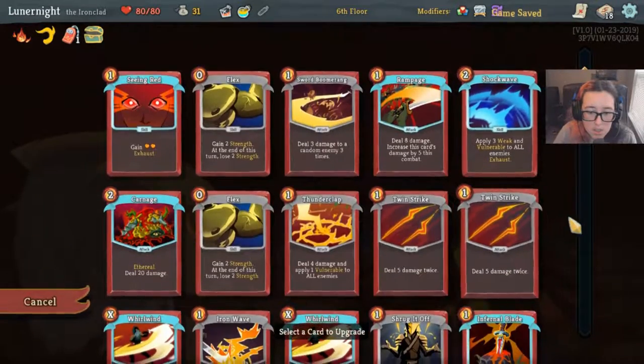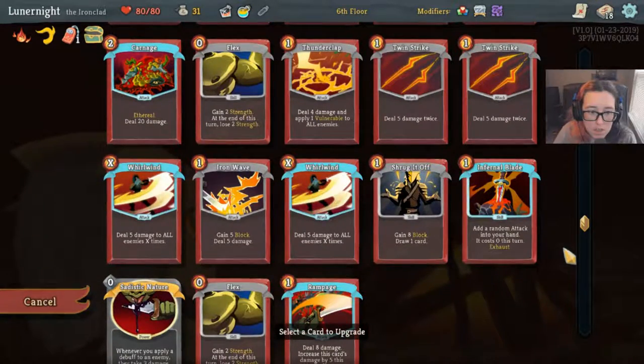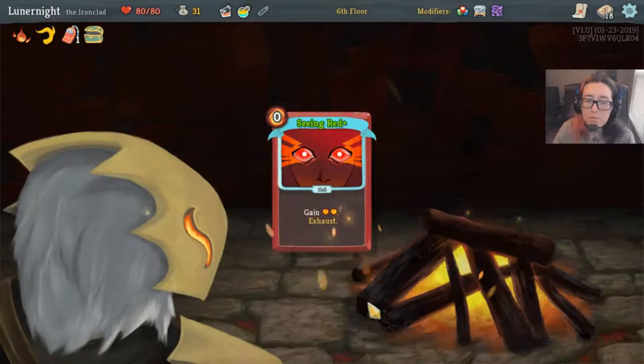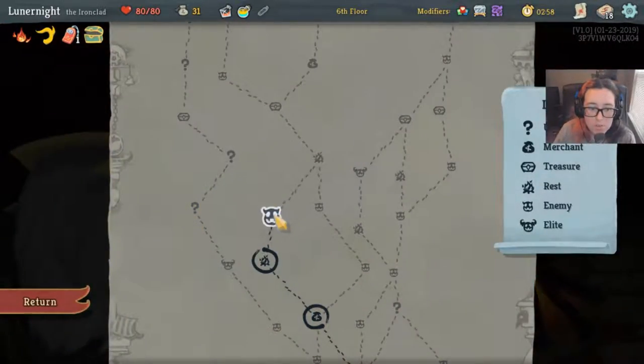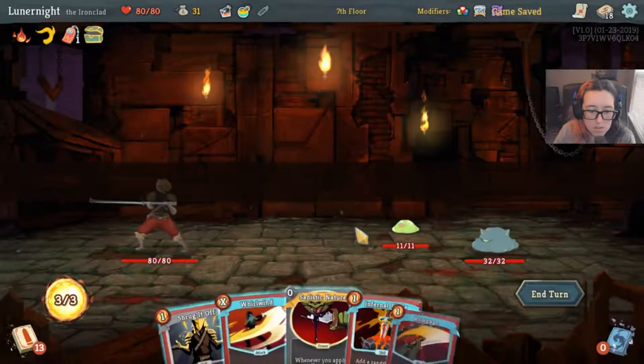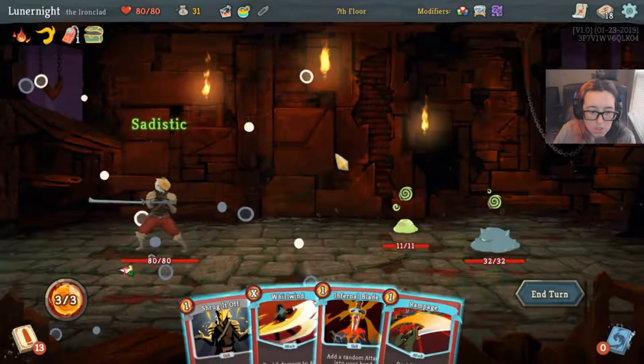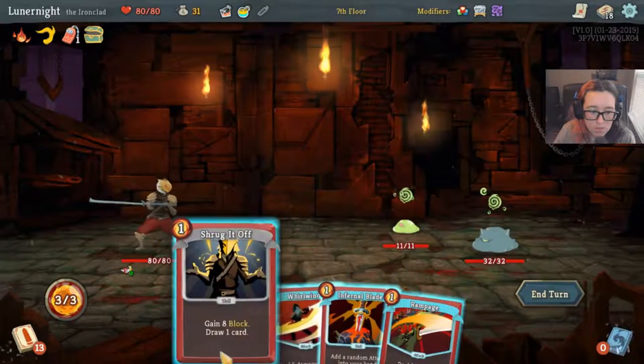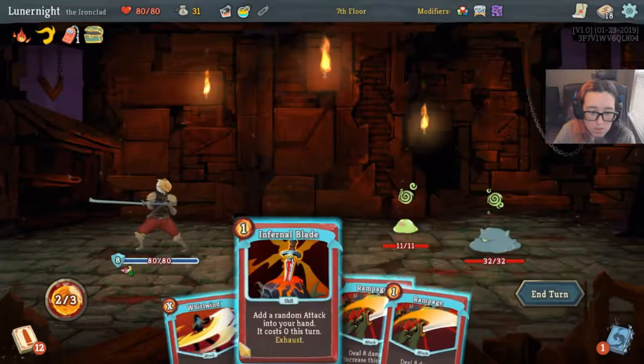Okay, let's submit the card. Let's upgrade Seeing Red to cost zero — great first upgrade. Let's see what I get.